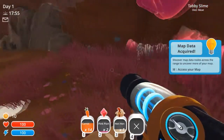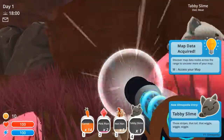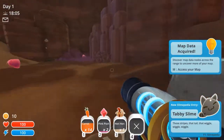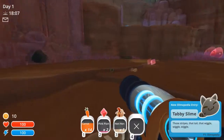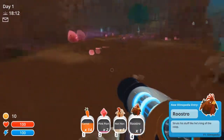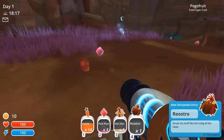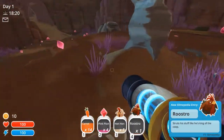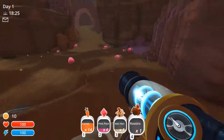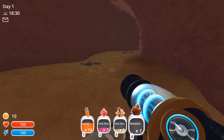We have tabby slimes. Tabbies eat meat. What does the rock thing eat? The rock eats... it's a rooster - I kind of need a rooster. I need a rooster to make chickens. Where did the blue one go? There was a blue one here a second ago - he's died or something.